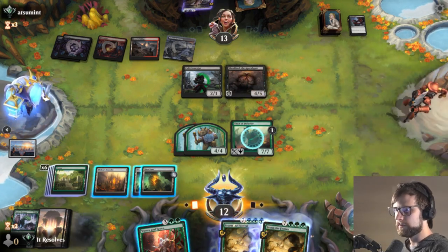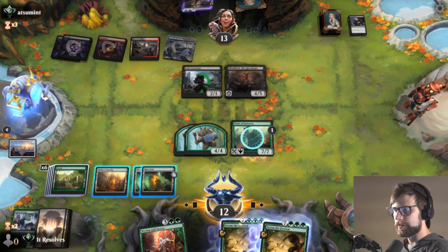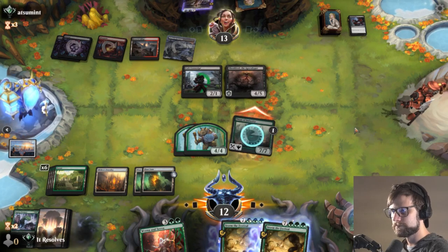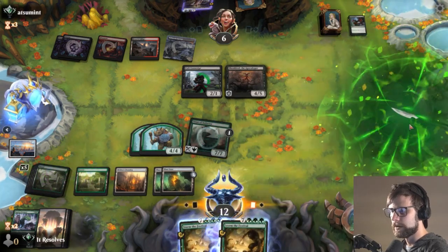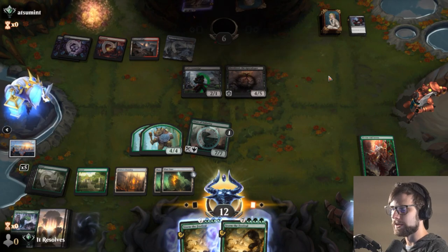Not that bad for us given we have Trample. It does suck that it has Deathtouch, but that's the worst of it. Let's attack in. They are just going to take it. Excellent. Let's go ahead and drop the Wren, and there we go — we got the win! That was beautiful. Probably couldn't have drawn that up any better.